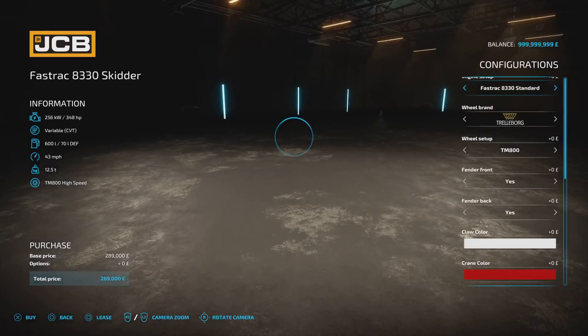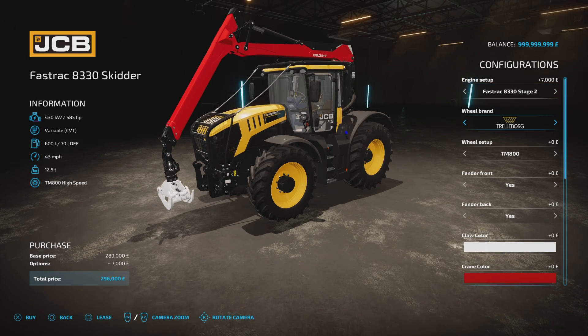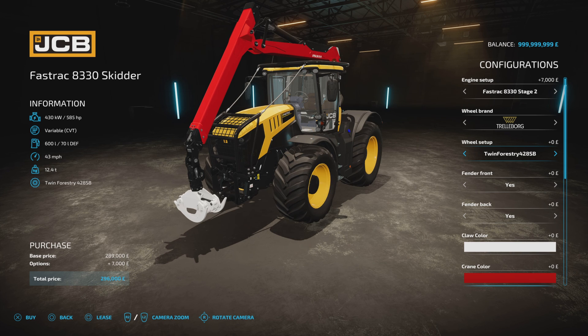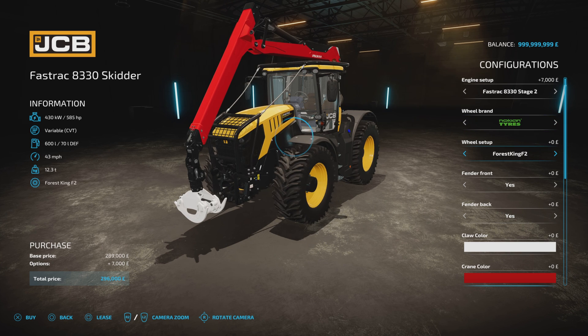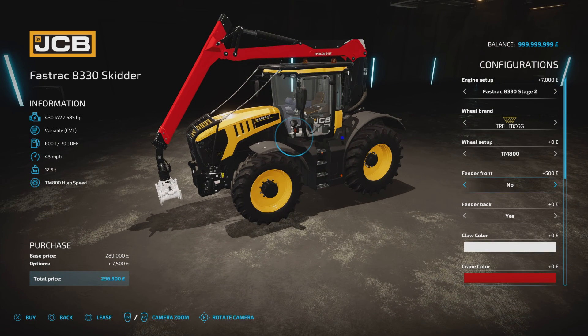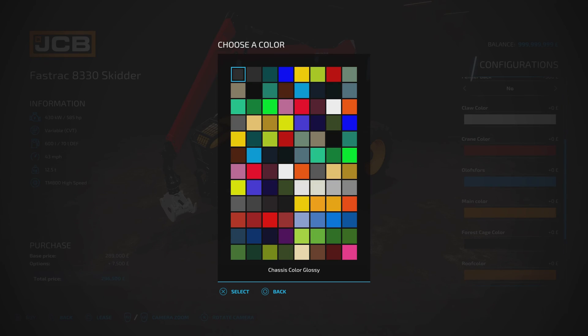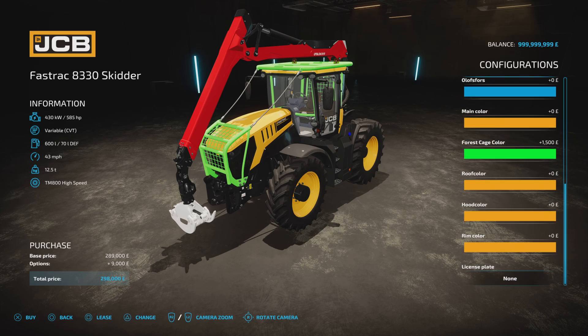The 8330 Skidder offers 348, 474, or 585 horsepower. Tyre options include Trelleborg, Michelin, Nokian, Continental, Mitus, BKT, Vredestein, Olusfors, and Progrip F and U. Same front and rear fender yes/no options, claw colour, crane colour, and same full colour customisation for main, forest cage, roof, hood, and rim colours, plus a licence plate option.